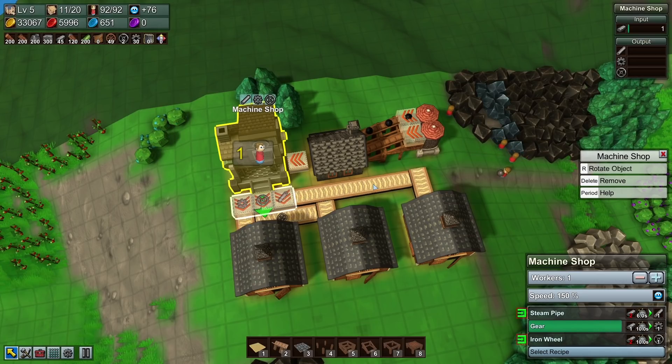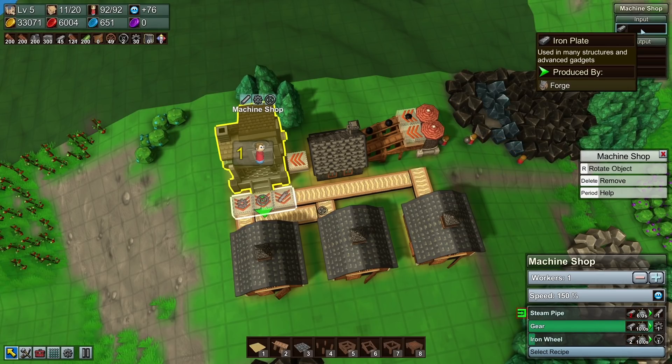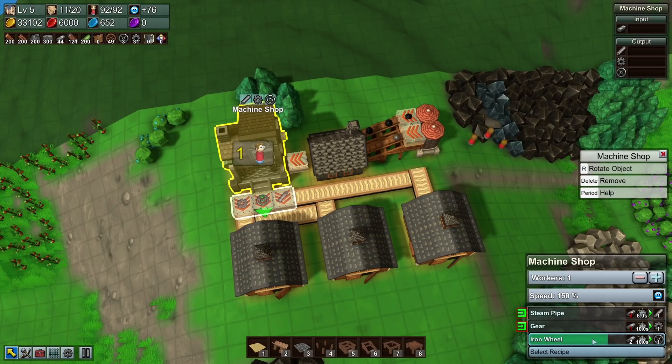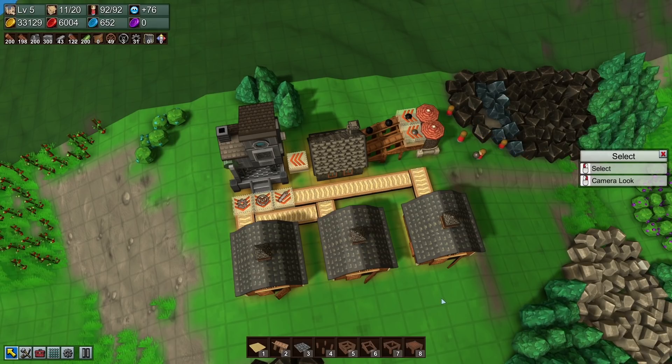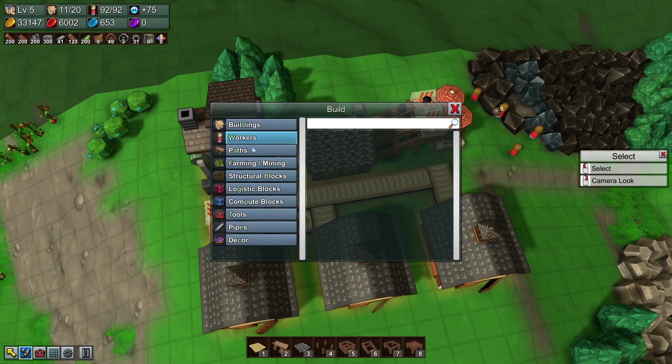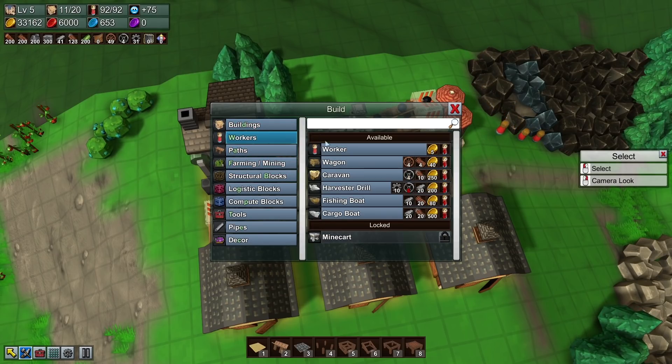How are we doing here — is the second one going to come in time? Yes, iron wheels getting made — perfect. So they're going to be alternating. What are we doing here? We've got three — I believe we need four for the caravan. Yes.